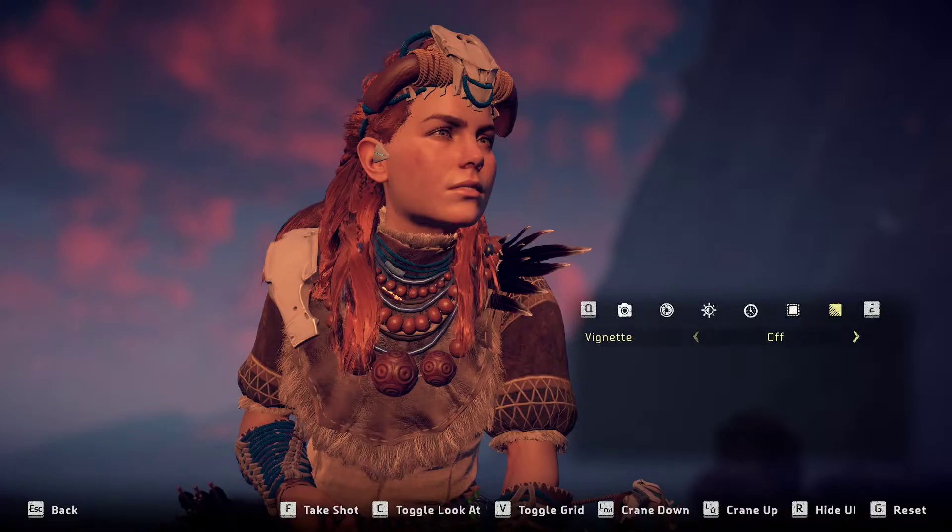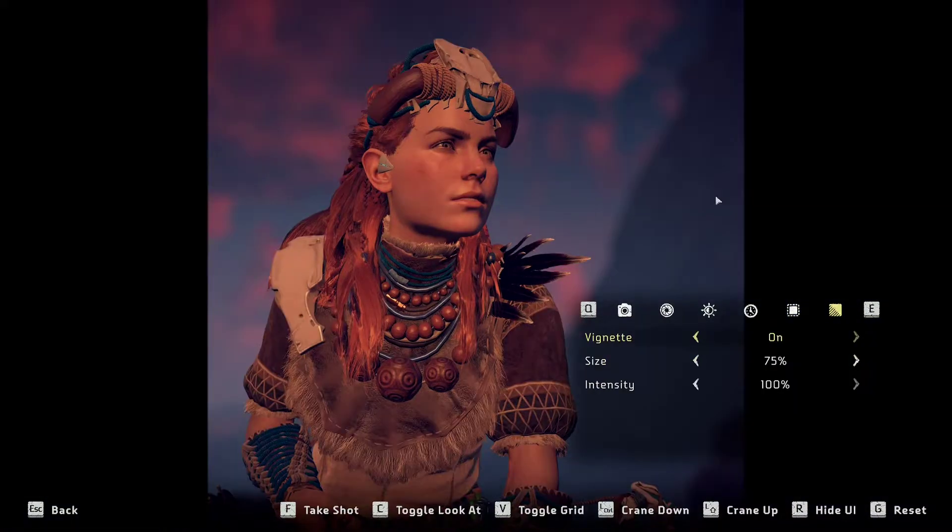Compare no border and no vignette to this version with the vignette and border really focusing in on Aloy, rather than having dead space in the background. The vignette keeps the lighting emphasis on her face rather than the background. Obviously you need to have intent — if you have a wide panoramic shot, a vignette is probably not what you want. But for a lot of shots, especially when you have one large subject, putting a vignette to make the photo fade out on the edges can give it a little more pop.